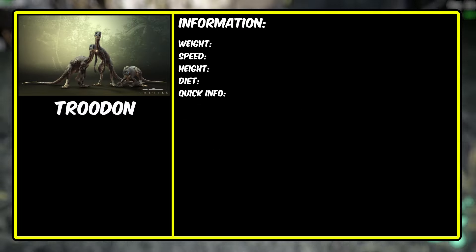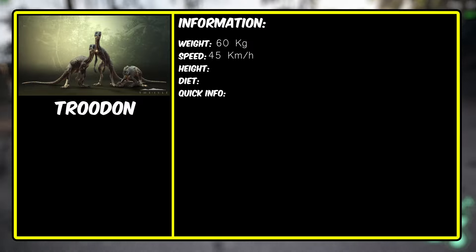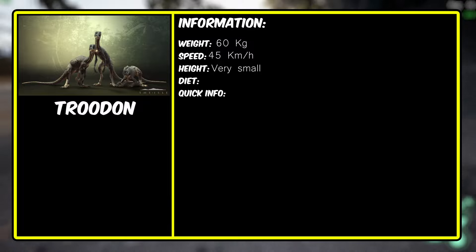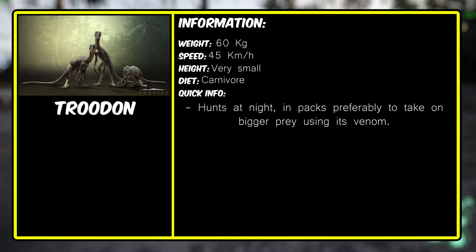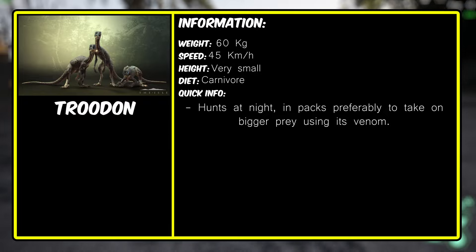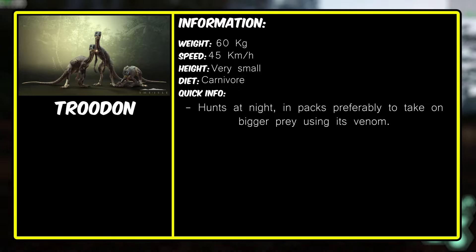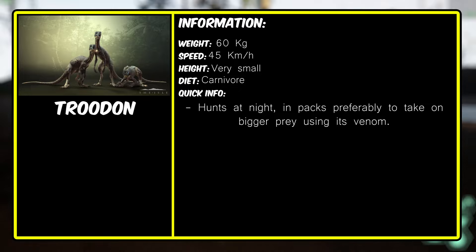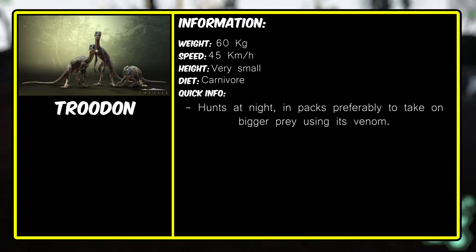Moving on to Troodon — in The Isle it weighs around 60 kilograms, with a speed of around 45 kilometers an hour. It is a small carnivore. In The Isle, Troodons are the night predators that hunt using venom and usually live in packs to take on bigger prey so they can all feed from it. It's a very interesting creature the developers added and a lot of people like it — it looks amazing and it's an amazing night hunter.